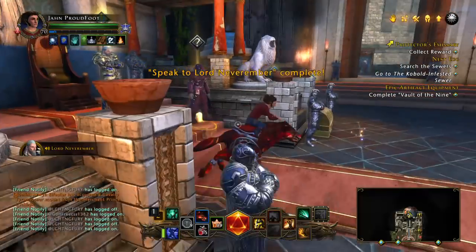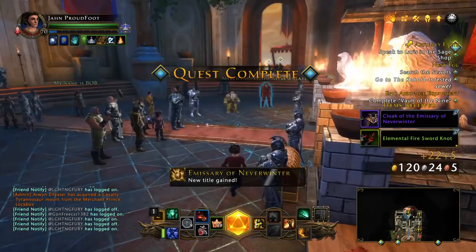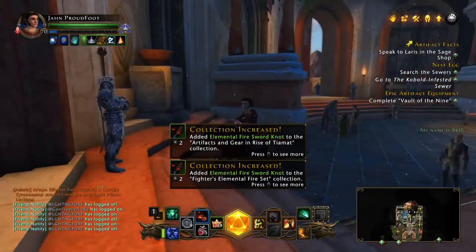It's given by Neverember. You've got to come over here to the chest. There it is — Elemental Fire Sword. This is huge stat increases for us, and this helps to boost the character right from the get-go.